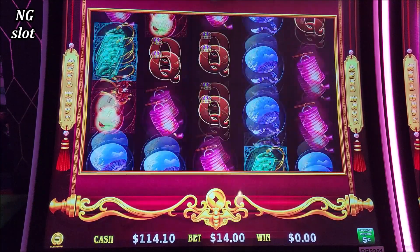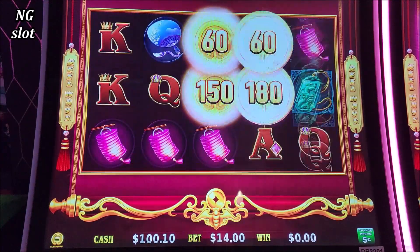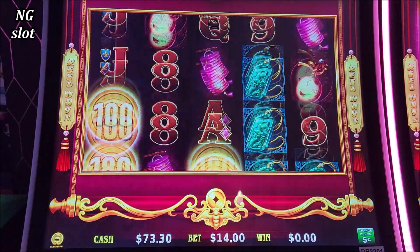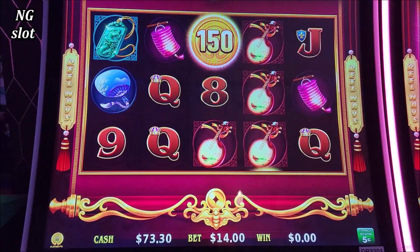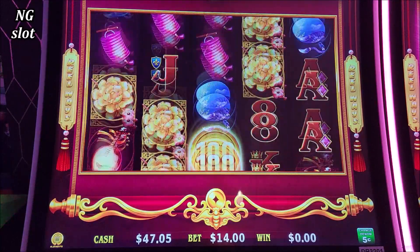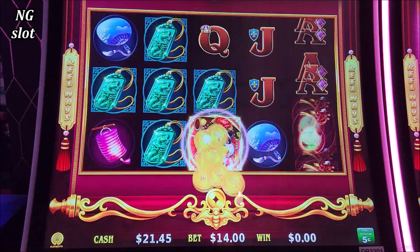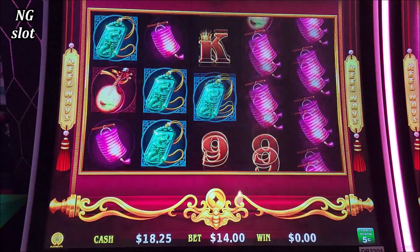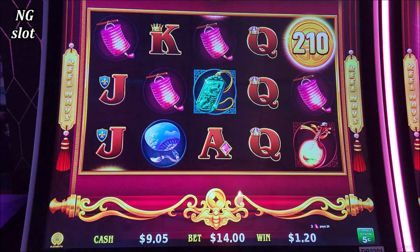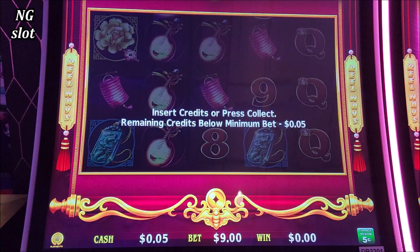Let's do 10 more spins on there — powerful bonus, let's go! Oh my god, come on, that would be a good one. Why are we going like this? Actually I was doing a $14 bet guys, sorry. OK I thought this was $12, is it $9? OK let's try something else — we are done on this machine.